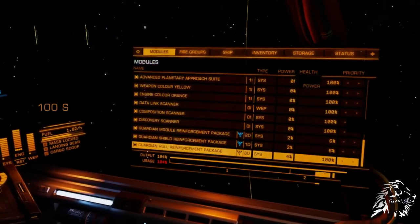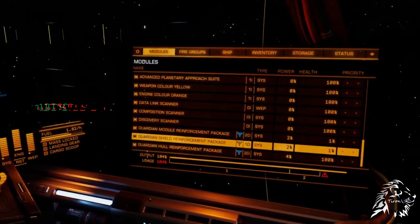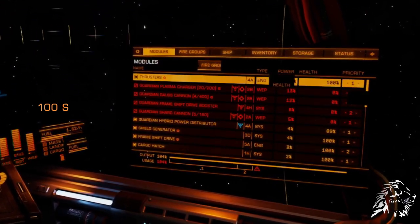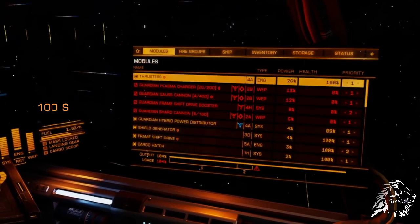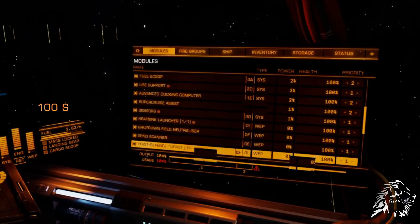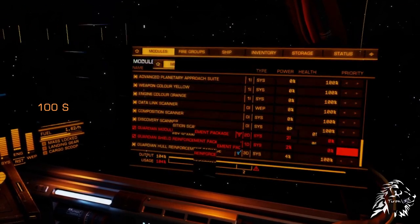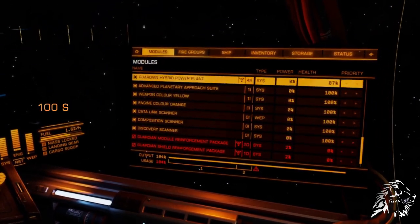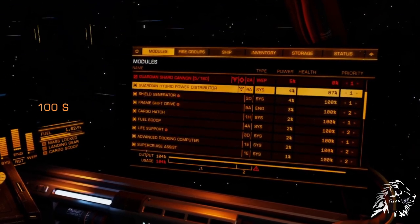After about 100 seconds of exposure, all of the Guardian weapons, the FSD booster, and the module and shield reinforcements degrade to 0% of their integrity, rendering them inoperable. So, the Guardian module and power distributor are still operating at 90% of their integrity, but are dwindling down at a rate of 1% for every 10 seconds. And the Guardian hull reinforcement is still perfectly functioning.